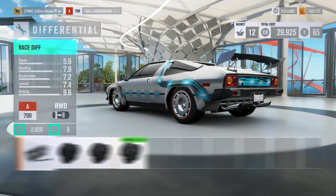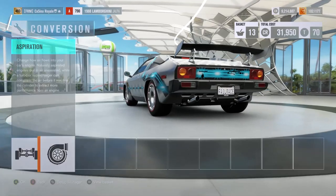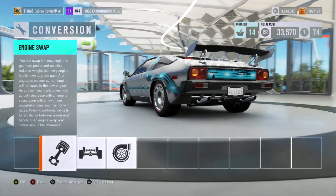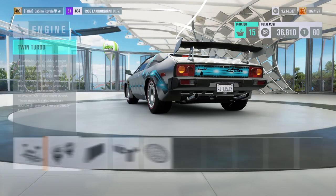We're going to want a gearbox just to make sure we have some adjustability built into the car, and we're going to want a diff as well. Engine time. I think if the standard engine is going to work, we're going to need a couple of turbos — quite probably. It looks like turbos are going to get more power overall than a supercharger, and we're probably going to need all of it if it's to even remotely work with this standard engine.